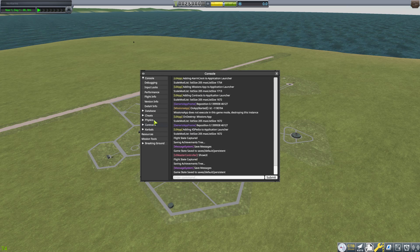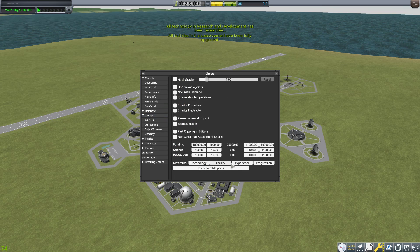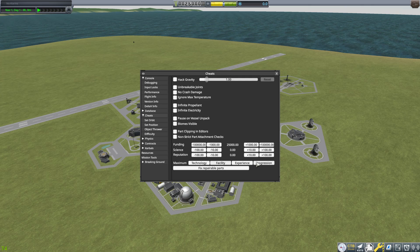So we're going to go ahead and bring up the debug menu here — cheats — we're going to max out our technology and our facilities. What is progression? I think that's all of it.